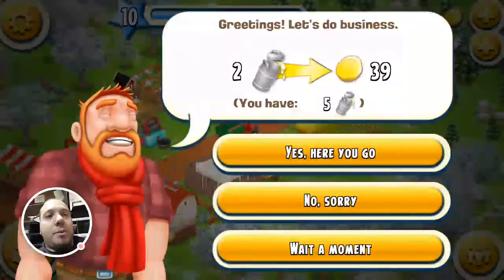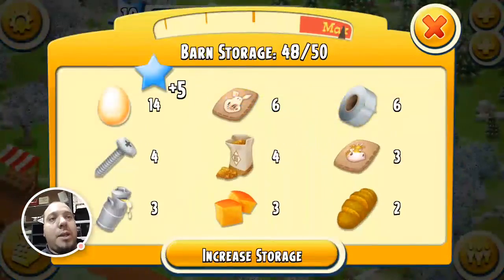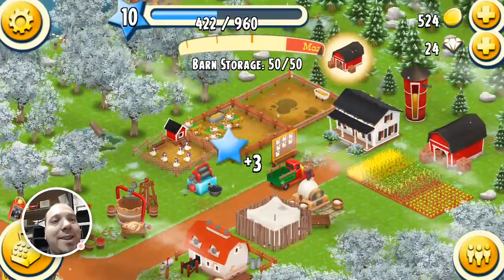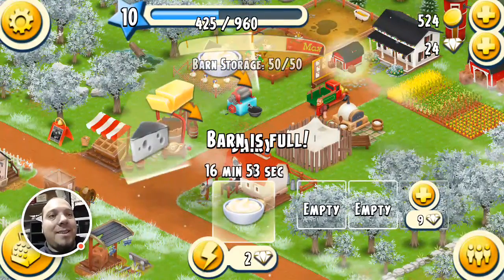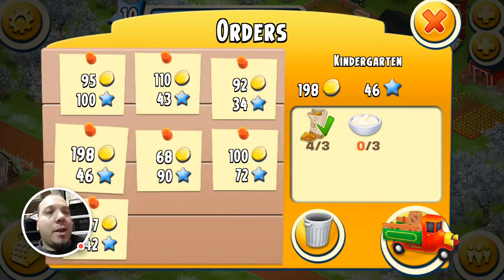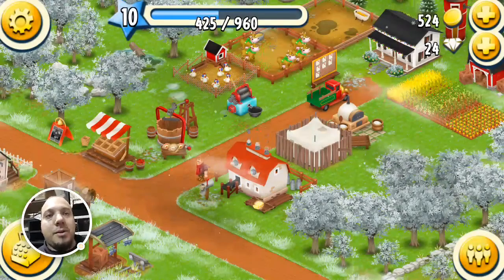There's nothing I can do. When these people came I could sell them a cup of milk, and now it's 48 out of 50 so I can collect some things, but now I'm full again. I can't get that, and I don't have enough of anything to send my truck out. So there's nothing you can do right now.